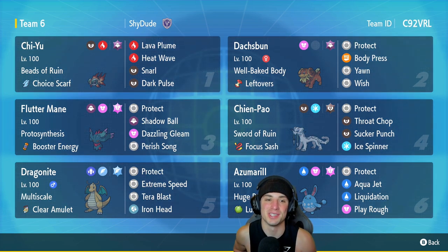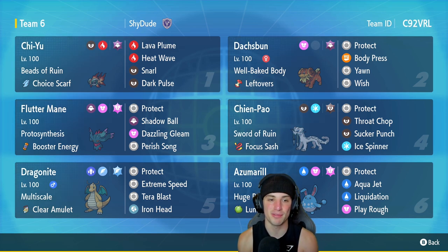It's going to be fun. Hopefully we can grab some wins for you guys. Chiyu is going to be our first Pokemon for today's team preview. It's got Beads of Ruin and the Choice Scarf to pretty much make it outspeed every single Pokemon. It's got Lava Plume to pair up with that Doxpun, and it's got Heat Wave, Snarl, and Dark Pulse for its other three moves.